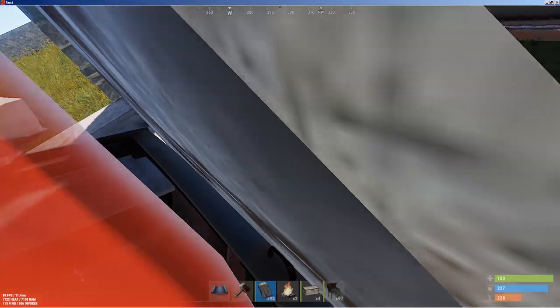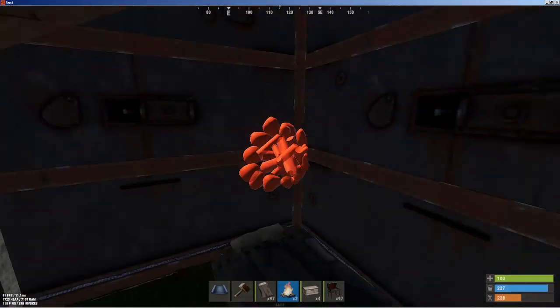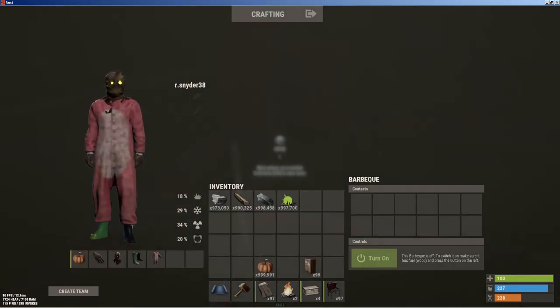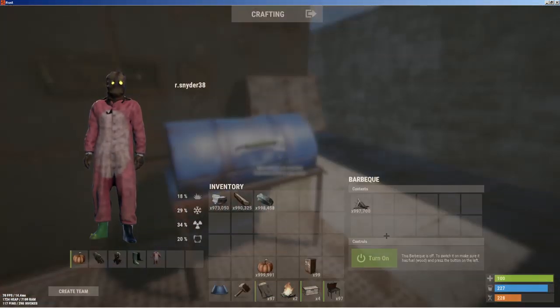Put your bag in behind — 30 rockets worth of protection. Then you can get in here, find your barbecue, and pass stuff in and out. Keep the best shit in here. There you go — 30 rockets to get in, folks. Have a very, very rusty day.